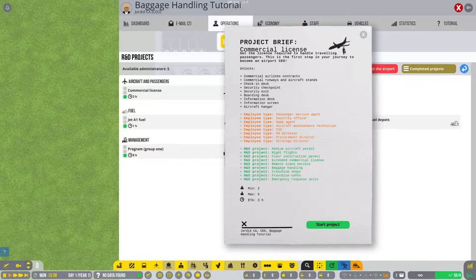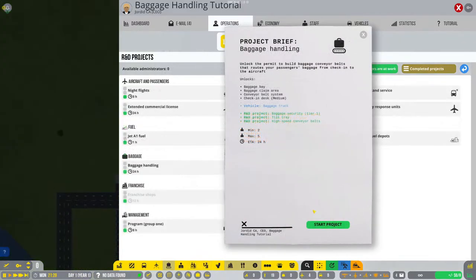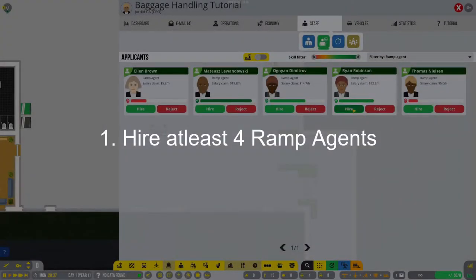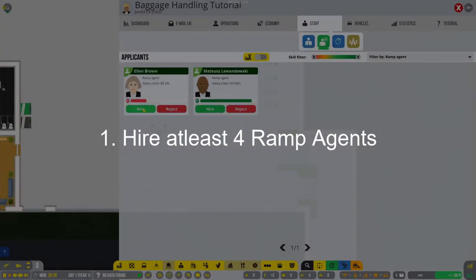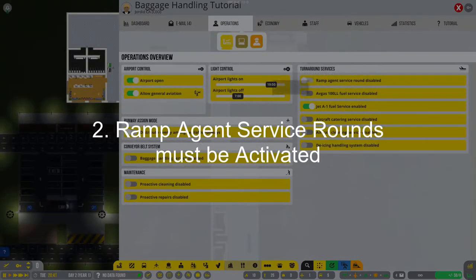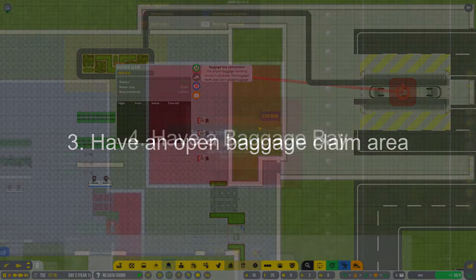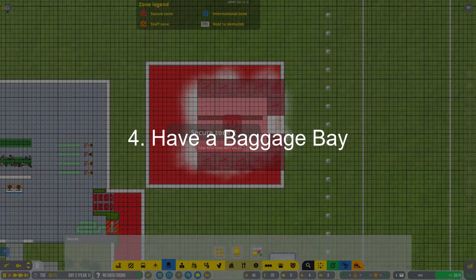So how do we get started with baggage handling? We'll need to start by first unlocking the commercial license project followed by the baggage handling project. Once the research is complete, we'll need to meet the requirements to activate baggage handling within the operations overview section of the management panel. These requirements are: first, hire at least four ramp agents; second, ramp agent service rounds must be activated; third, you will need to have an open baggage claim area; and fourth, you will need to have a baggage bay.